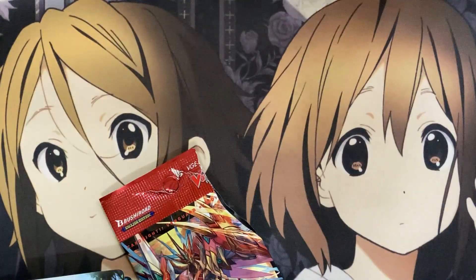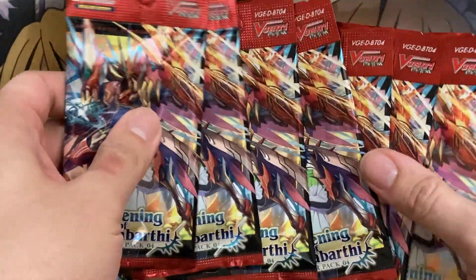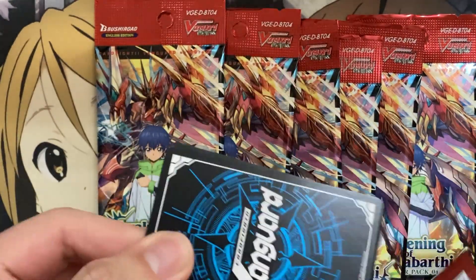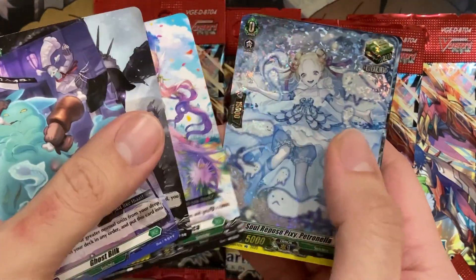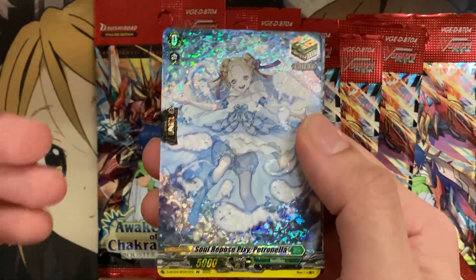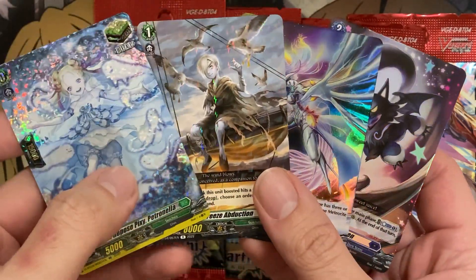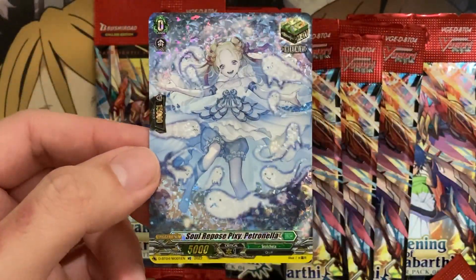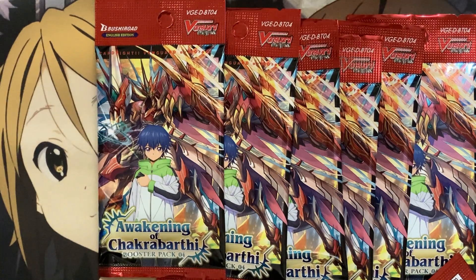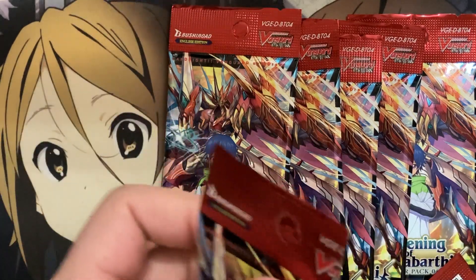So with those packs done, the last ones we have left to pull — these should be the prize packs, meaning there should be some upped hollow ratios. Let's test the luck. There is Soul Repose Pixie Petronella — I pulled this from my last opening as well, in kind of the same position: a rare, a hollow rare, and then a double rare in that pack. I think it's almost like an exclusive for the English — a different heal trigger for D-Format. I'm curious what the ratios for those will be from a normal box.